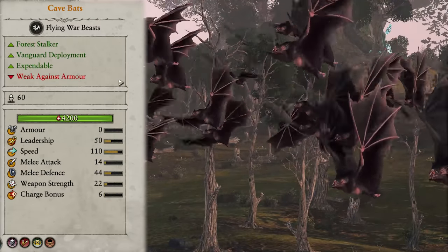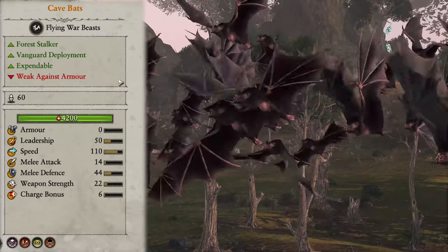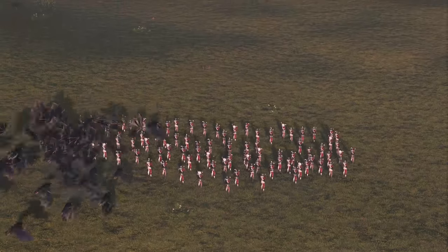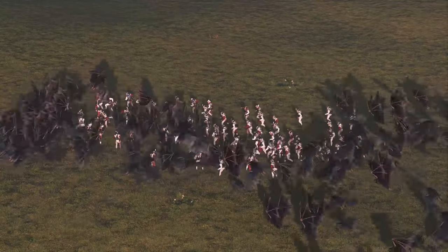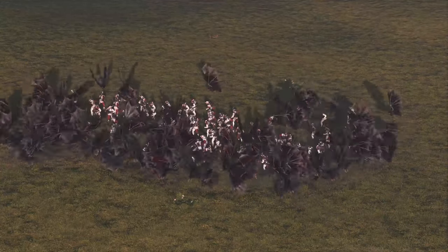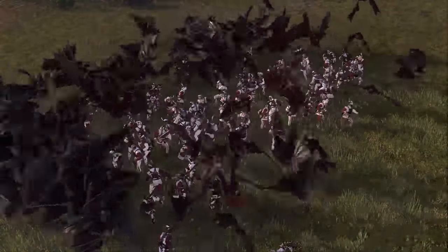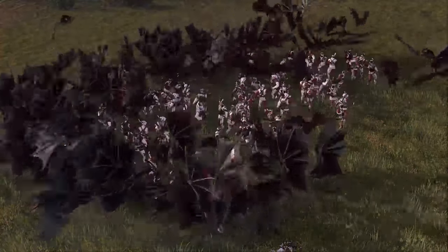Now we come to the units only summonable via Drycha's forest spirits mechanic, starting with the Cave Bats. They're kind of like Fell Bats but a tiny bit better in leadership and they gain vanguard deployment. Other than that, they are the same weak unit that needs to heavily outnumber the enemy to be effective. You want to send these guys in in groups of two or more against one ranged unit and blitz them down as quickly as possible and get out before any reinforcements arrive. Anything more elite than this and chances are they will not survive. Taking two to four for some backline blitz attacks isn't a bad idea.